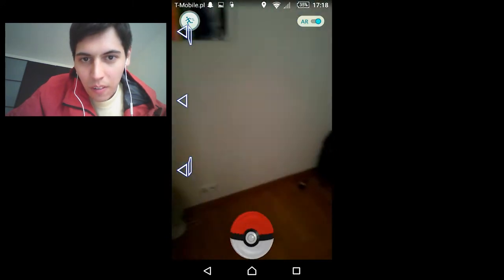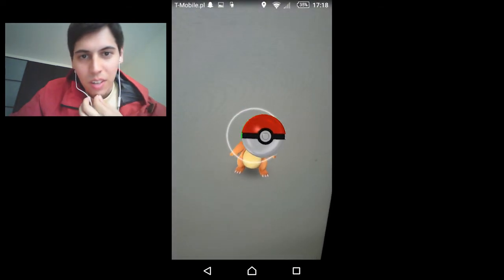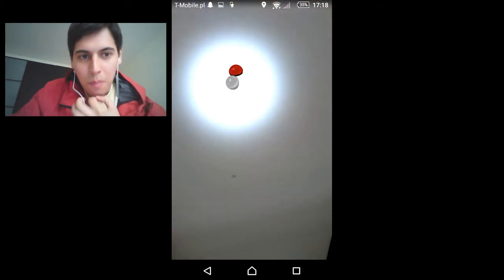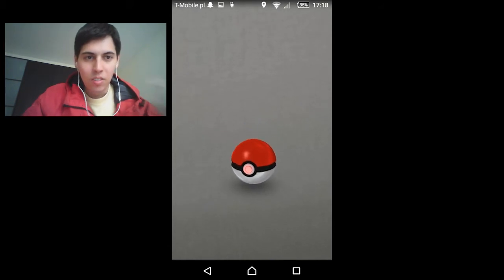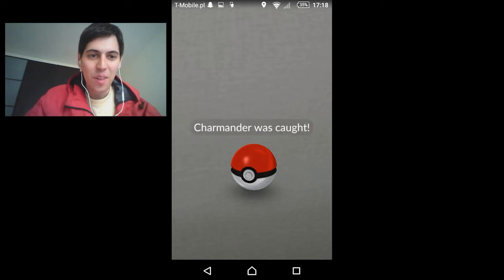So how do we catch this Pokemon? We look around — I guess it takes the surroundings into account. What if I just click him? That did not work. What if I paper toss it? Paper tossing it did work! So just flip it and try to get the parabola right — nice. Charmander caught!